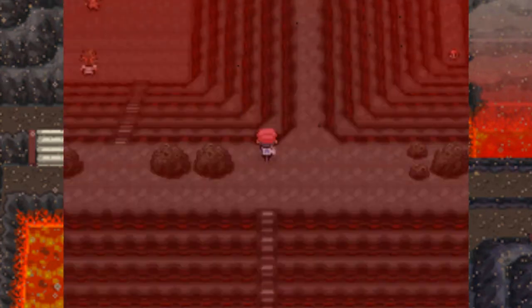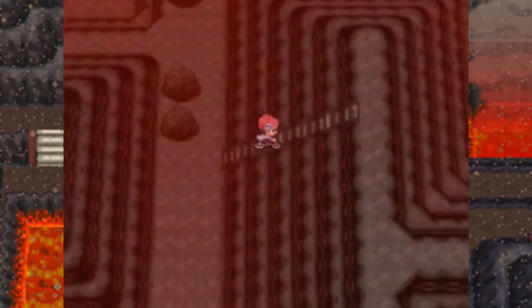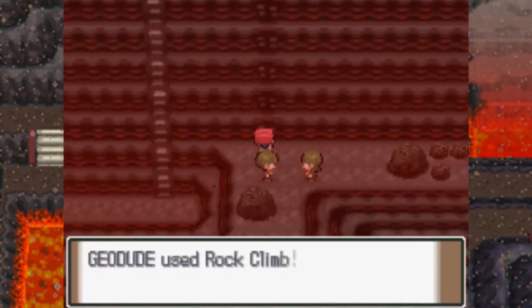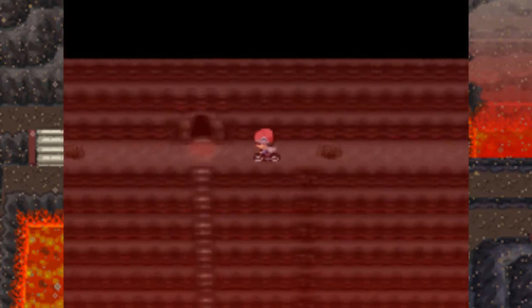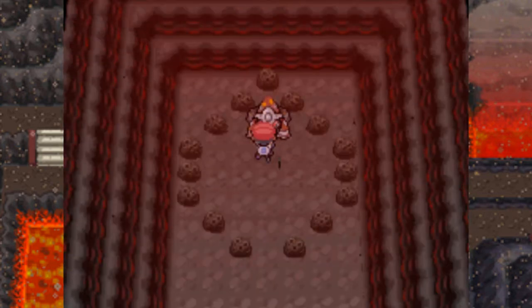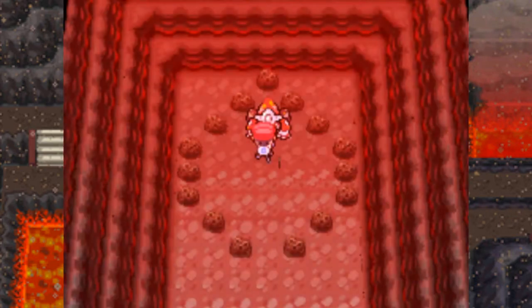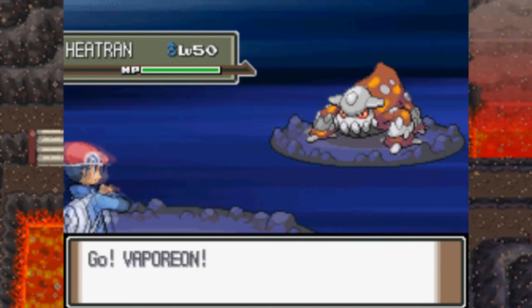Now that we've gotten the item I really wanted, I guess we can just start heading back up to Heatran, which is just over here. This will take you directly to the room — you can't do this with Buck. Okay, right here is Heatran — the Fire/Steel-type Pokémon, legendary of Sinnoh. It's level 50 in Platinum; it'll be level 70 in Diamond and Pearl, so I guess you guys are kind of screwed in that version.